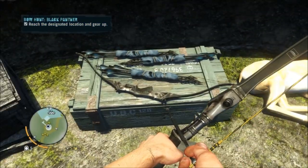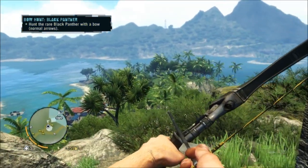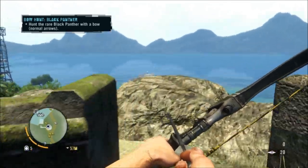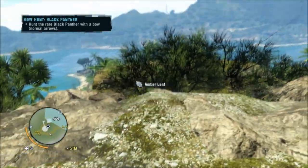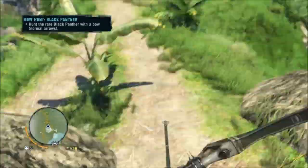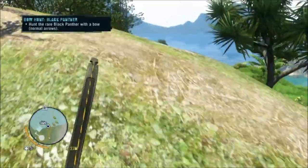There's a goat there that you can't appear to skin, and there's a bow there if you don't already have one, and a bunch of arrows you can use. Then you get a little blue area that you've got to explore for the Panther. There's a leopard near it — leopards are just a Panther variation along with mountain lions and cougars, which is why when you skin mountain lions in this game you get leopard skins.